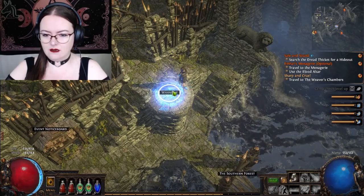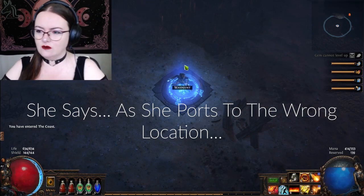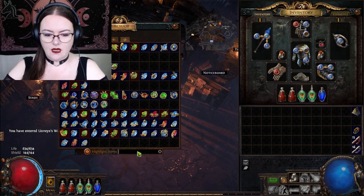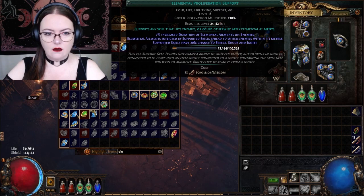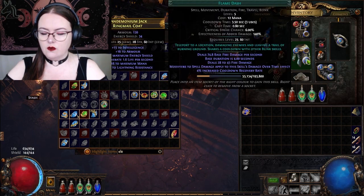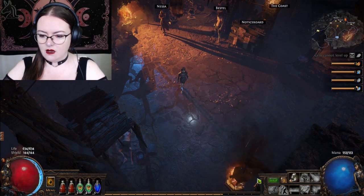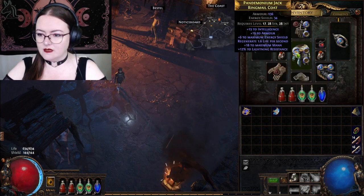I need to get the one from Nessa. I'm starting to know some things — trust me, I know next to nothing, because I just went to the wrong town. But I'm starting to pick things up. Nessa, you will have Elemental Proliferation for me. Oh wait — was that only if I continued to use Frostblink? The plot thickens. Maybe I don't need Elemental Proliferation if I'm not going to use Frostblink. I'm figuring this out as I go. If I'm stuffing up, tell me — you guys have to tell me.